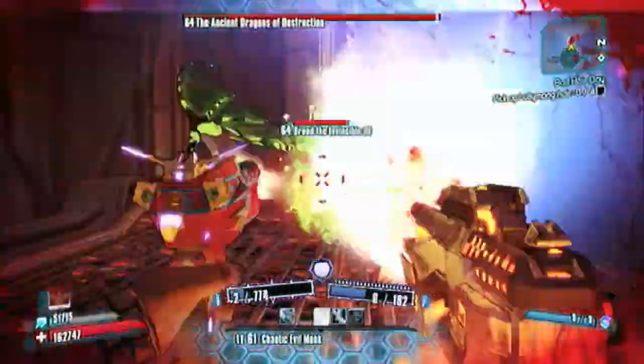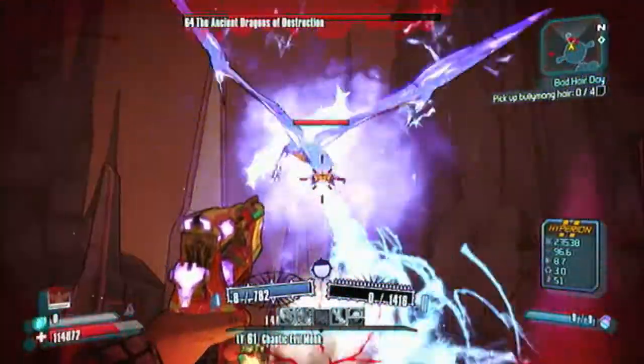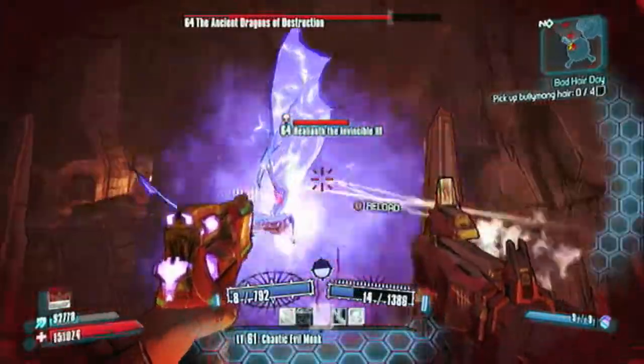And then I'm using the Fibber and the Interfacer to do massive critical hit damage. The Fibber, while it's in the left hand, will transfer its 700% critical damage over to the right hand weapon. That makes the Interfacer very deadly.